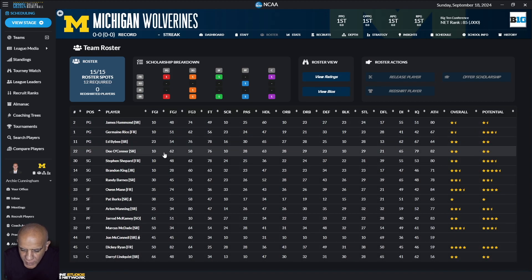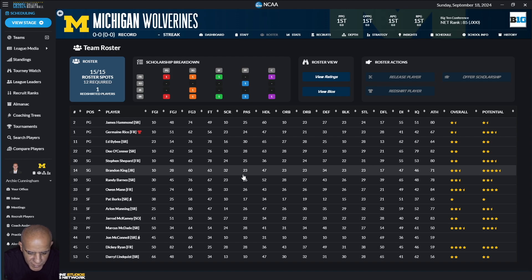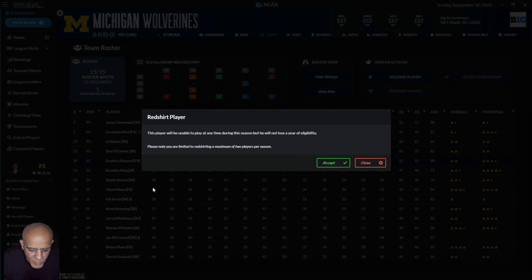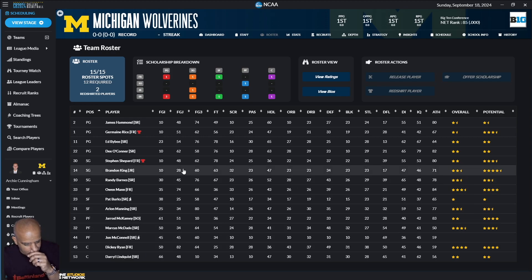I have four point guards I can play. Jermaine Rice is probably my fourth point guard at the moment and he's also a freshman, so I'm going to redshirt him — hopefully that doesn't bother him to the point where he leaves. Shepard is another guy I was excited to recruit, but he's also my third option at shooting guard, so I'm also going to redshirt him. My other freshman, Owen Mann, is definitely playing, and Dickie Ryan is definitely playing. Now that I've got those guys redshirted, it gives me a better idea of who's going to play.